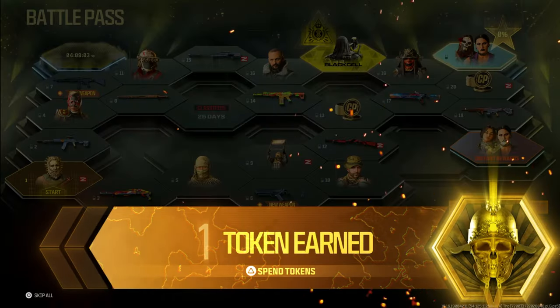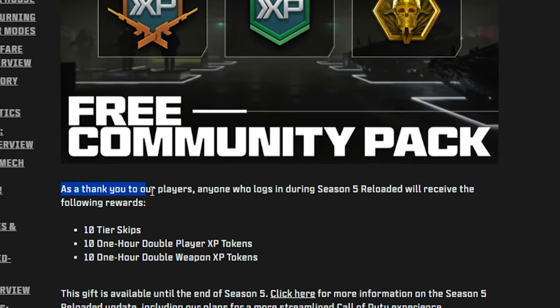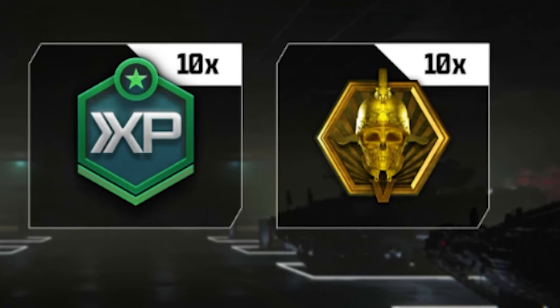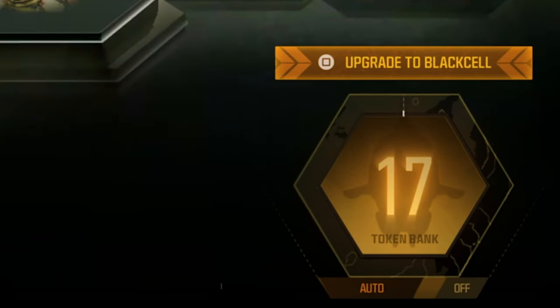Season 5 Reloaded is here with some more AFK Battle Pass Token glitches. If you join Season 5, you're going to get instant 10 Battle Pass Tokens for free. That's for everyone, so if you see an extra 10 in your account, that's awesome. It's not a glitch — that's actually something COD has given us, thankfully. One thing they've given us, let's go.